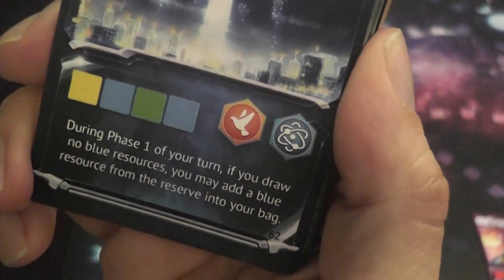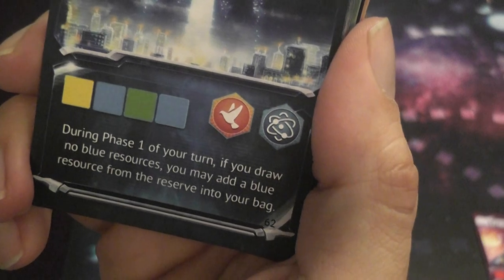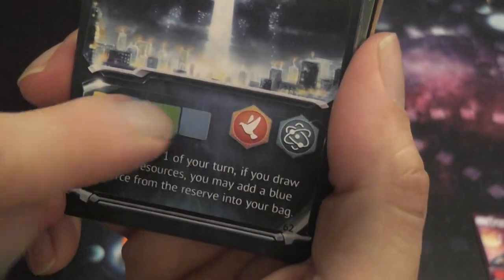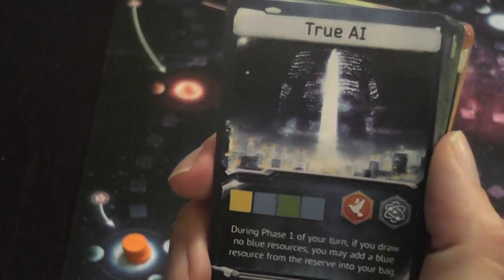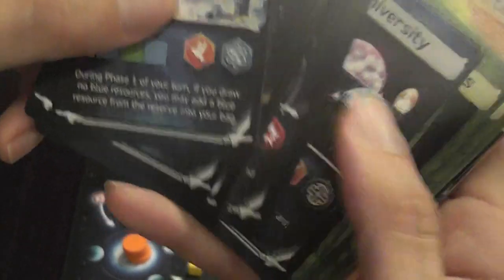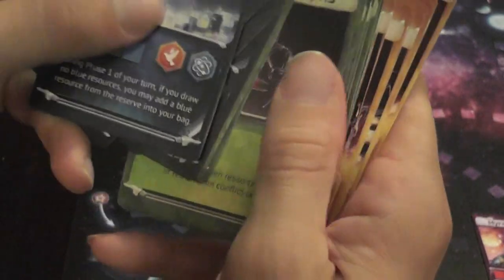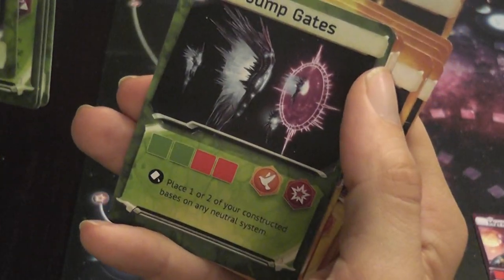For example, one card says: during phase one of your turn, if you drew no blue resources, you may add a blue resource from the reserve into your bag. And when that track is filled with cubes, you gain two symbols — which is one of the ways of assembling a set of five identical symbols to win the game.